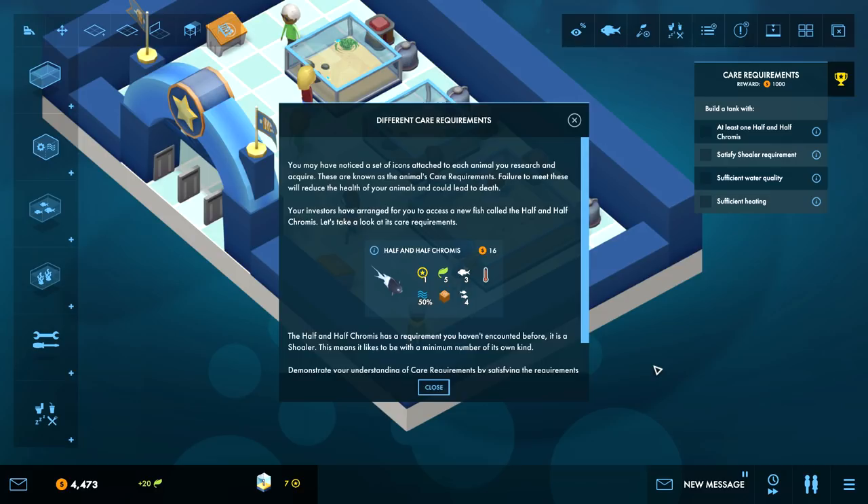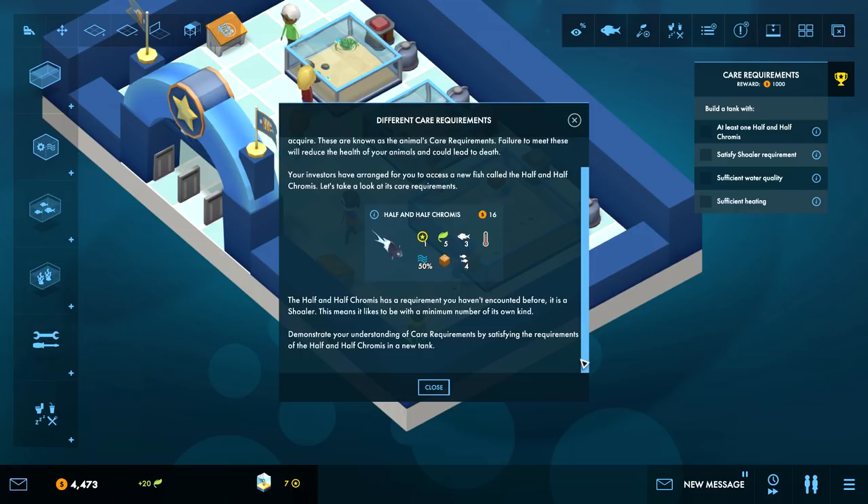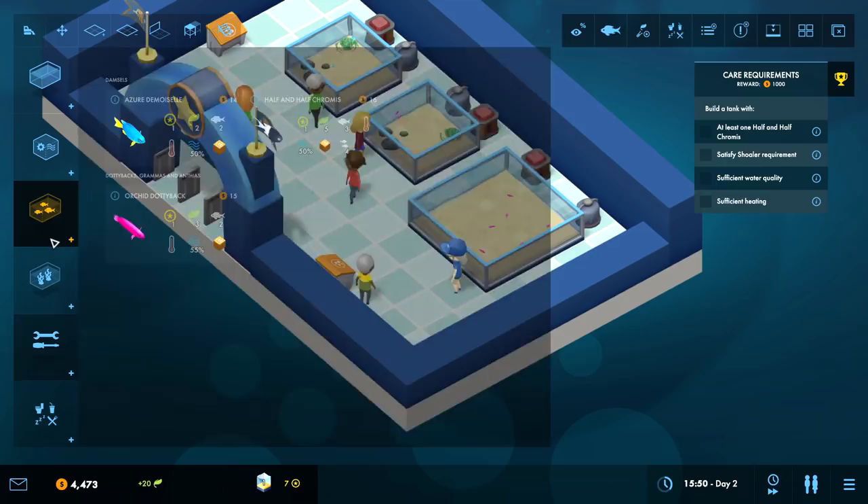Different care requirements - you may have noticed there's a set of icons attached to each animal you research and acquire. These are known as the animal's care requirements. Failure to meet these will reduce the health of your animals and could lead to death. The investors have arranged for you to access a new fish called the Half and Half Chromis. It's a shoaler - that means it likes to be within a minimum number of its kind. You must satisfy its requirements in the new tank.